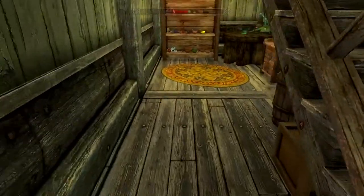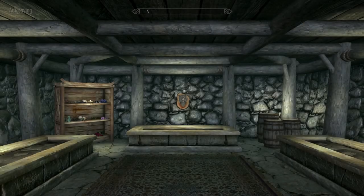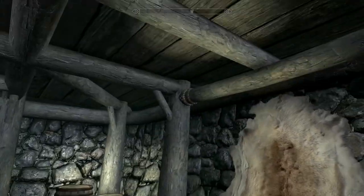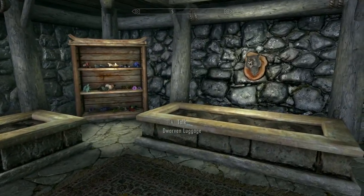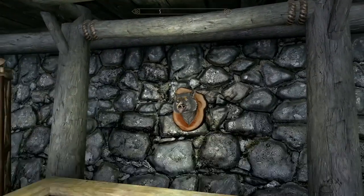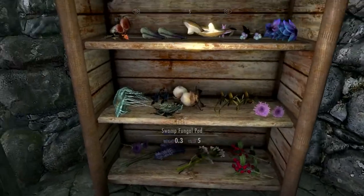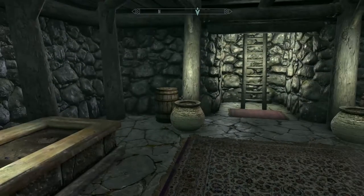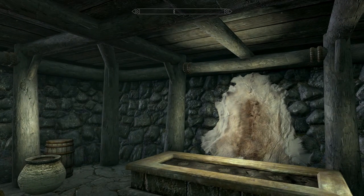Down in the cellar you've got your own grow beds. There's some natural lighting hidden in the ceiling — very clever from the mod author, super cool. There are alchemical ingredients and more barrels down here. And listen how quiet it is — you can't hear anything. I love that.